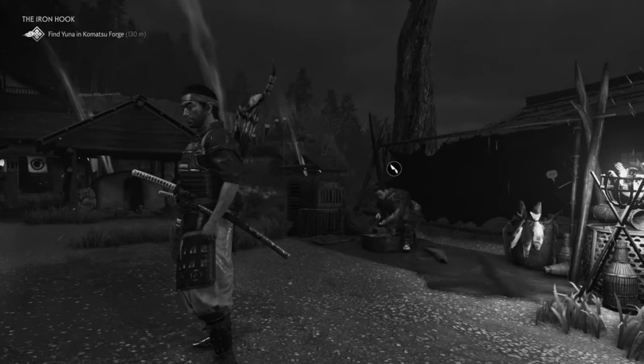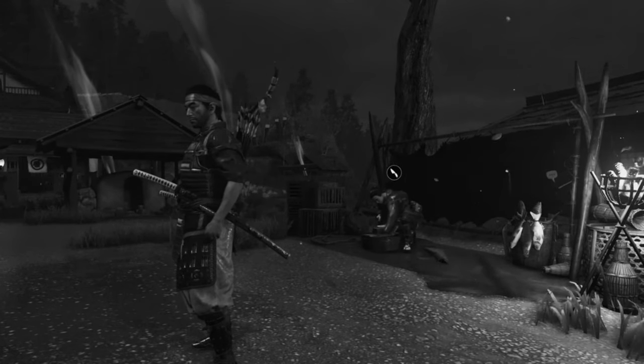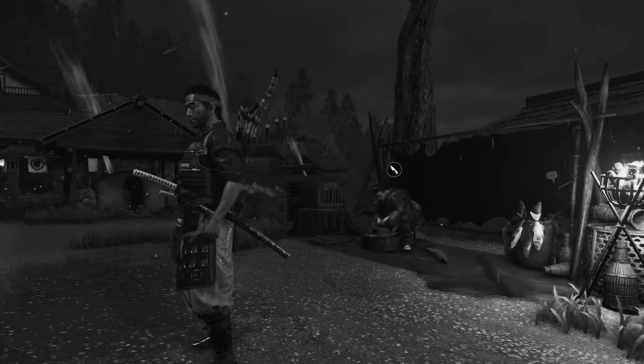What is up guys, Map from Skullbusters here, and today we are on Ghost of Tsushima. This is the fastest way to get steel early in the game. It's the same principle as the iron ingot — you head over to every single trapper on the map, and obviously if you have the supplies, buy your steel.